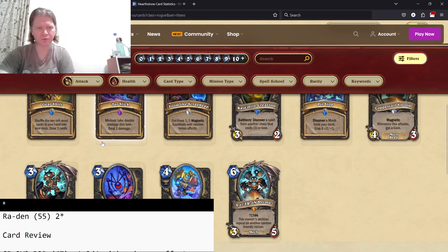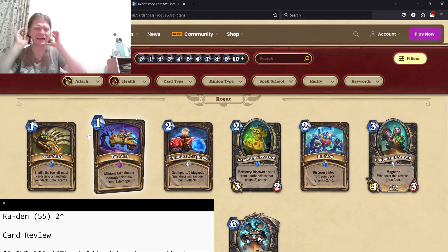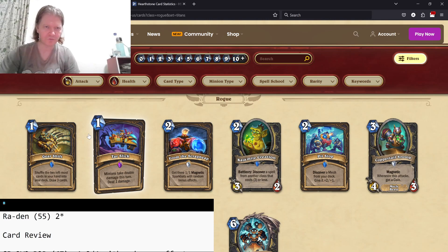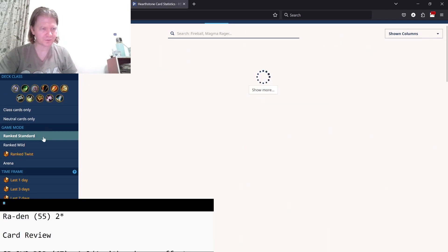Last class to cover here is Rogue. Rogue is the one class where I say you draft every single mech if you're going into it. Let me reset the Arena to Rogue.